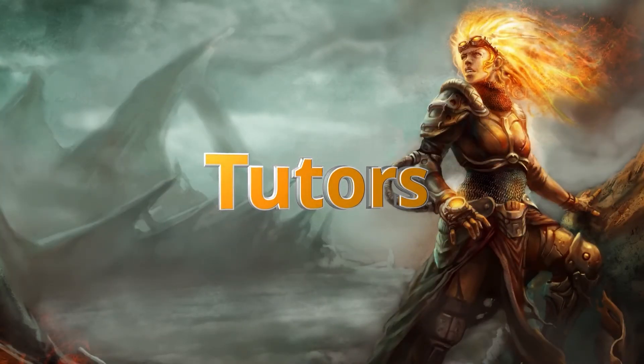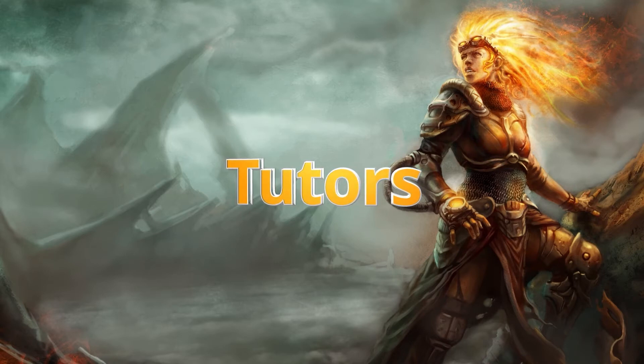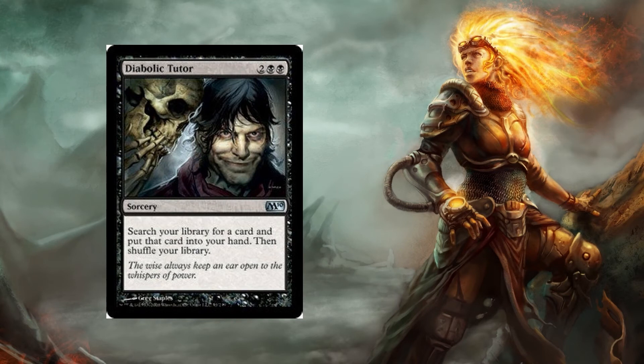It's always best to have tutors in your deck. On a budget it can be difficult to get the right tutors since they're often at a higher CMC, but it's still important to have key pieces found at the right point in your game. Heliod's Pilgrim and Idyllic Tutor both cost three mana — Heliod's Pilgrim is a creature — but both will search for an enchantment card and put it into your hand. Diabolic Tutor is two black black sorcery speed — search for any card and put it into your hand. It's a phenomenal card if you're playing black.